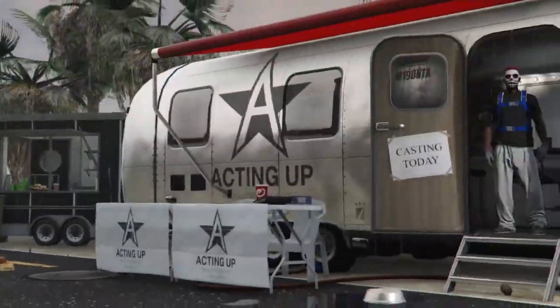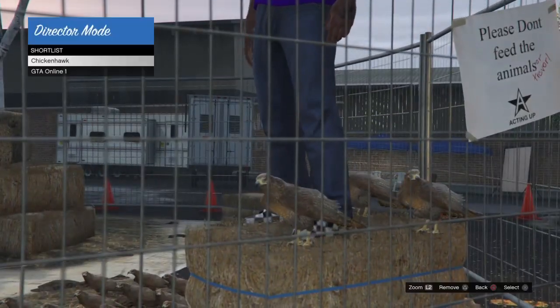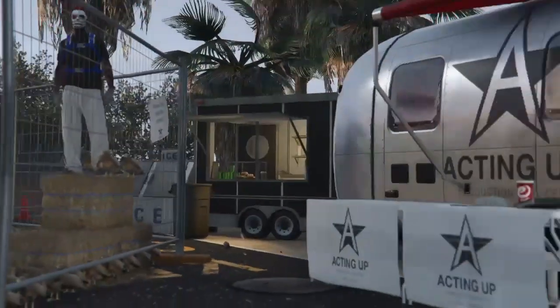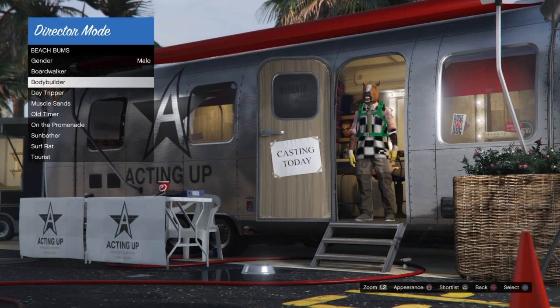From here, duplicate your birds for 26 minutes. Set a timer, put the controller down, and go AFK. It will take 26 minutes for your character to jump on top of the haystack. Once that happens, hit Triangle to remove the bird, then press Circle to go back to the casting menu.